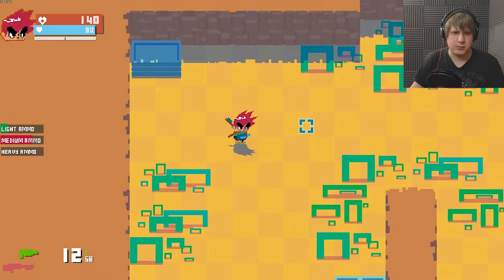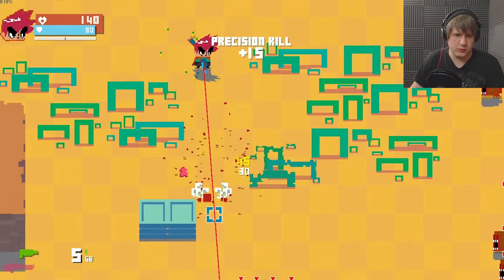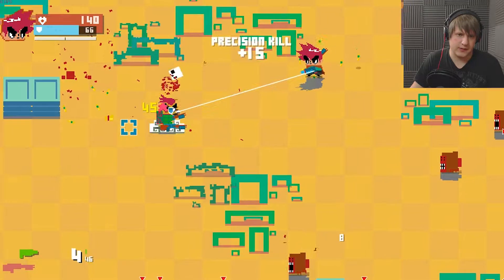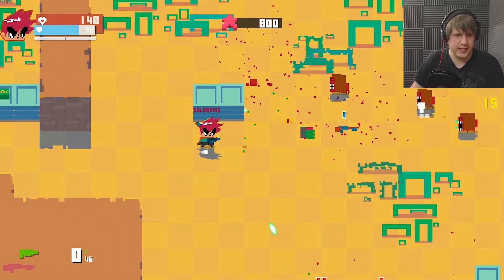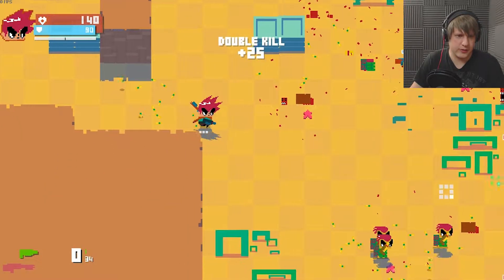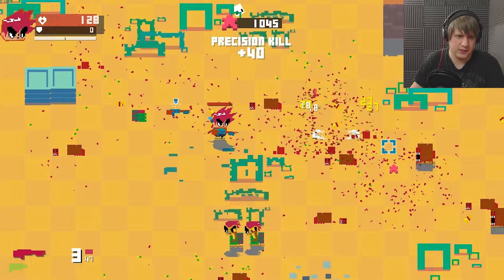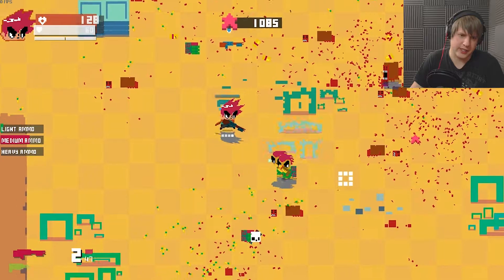Die, you! What are these — weird four-eyed lion things? Oh, he's got a shotgun. I'm out of grenades! I don't know what I'll do without grenades. Reload faster! Oh, it takes a while to reload a shotgun, guys.